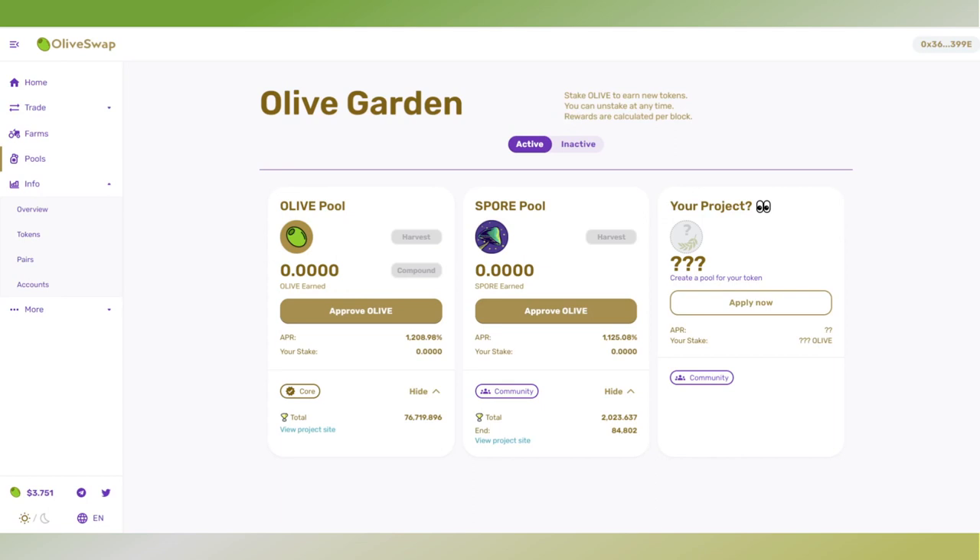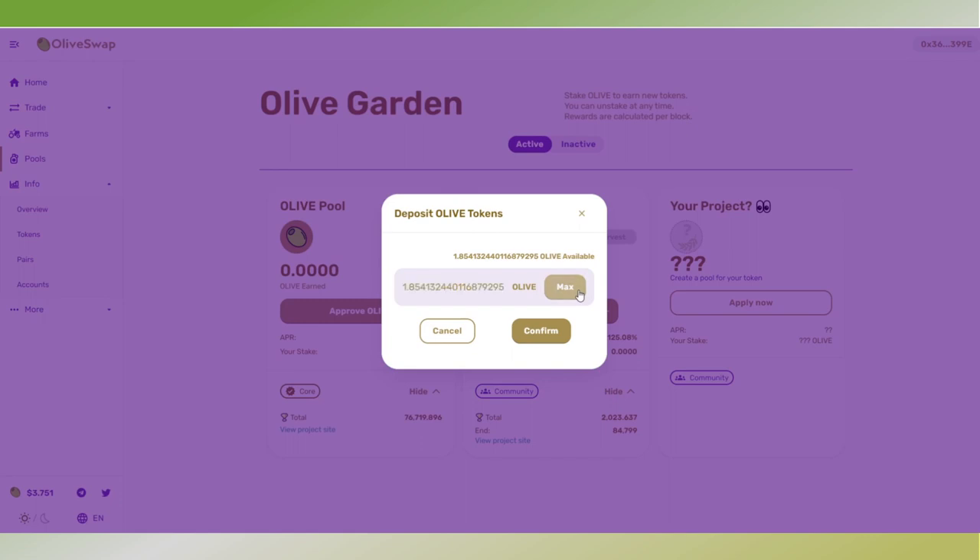Let's take a quick look at how it works. I have a little bit of Olive that I got as claim rewards from my yield farm compounds, and I'm just going to put them in here. It's a very simple approve and then just deposit, and you will slowly start earning some Spore tokens.